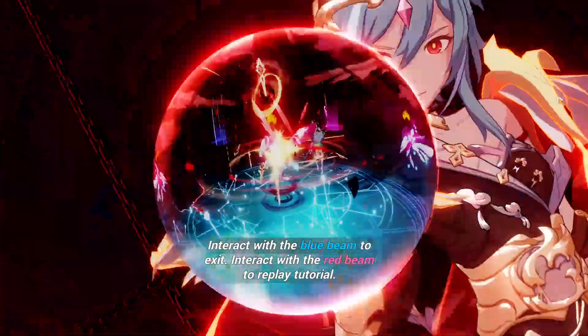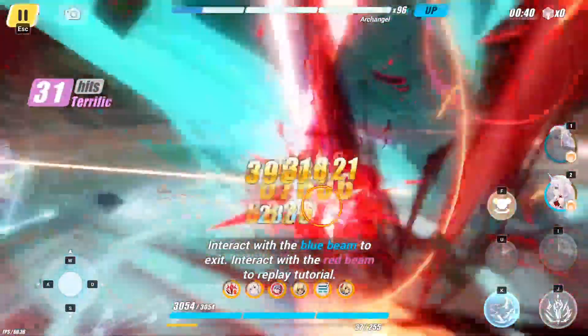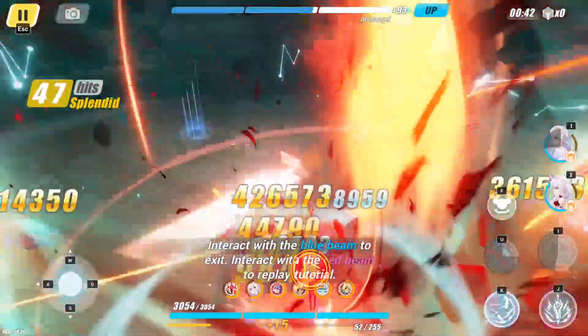If you have pulled for her, then congrats on your pulls! If you haven't, then no worries, because the starter supply for new captains is also an outlet to pull, although it may come at a 50-50 with Herschel of Flame Scion.